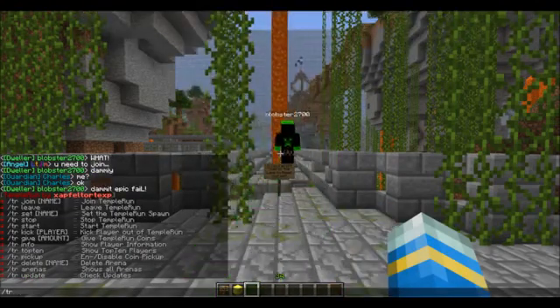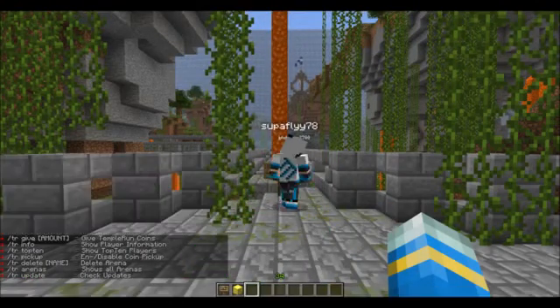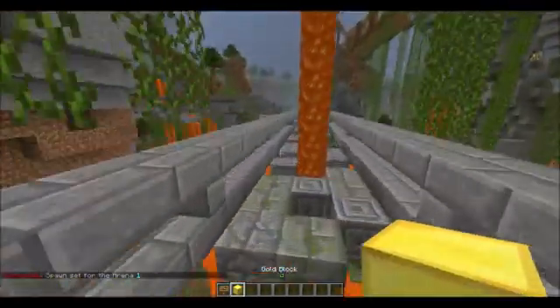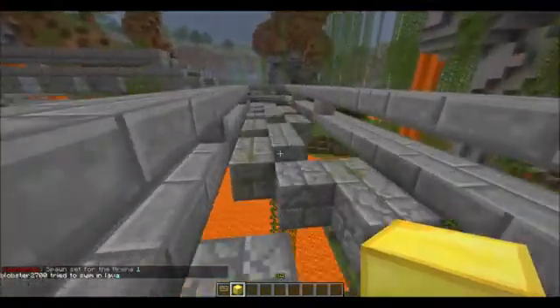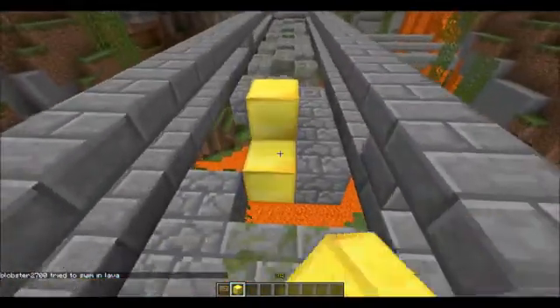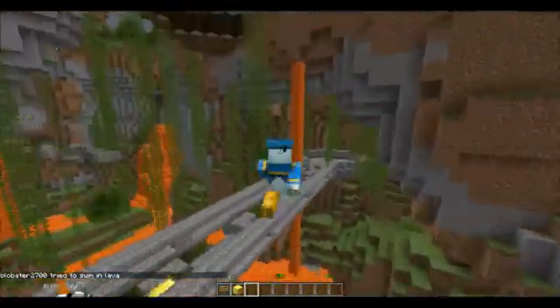So I'm going to do /tr set 1, which sets the spawn for arena 1, and that's all you need to do to set up the arena. Then you can go around placing gold blocks so people can get points off them and buy diamonds and stuff like that.